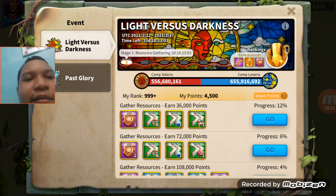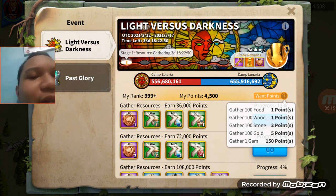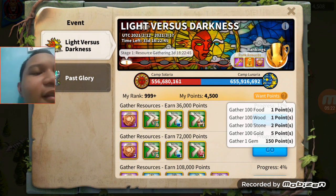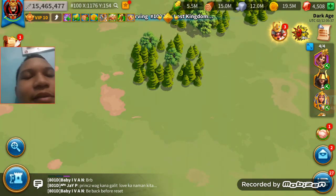Here are the point values: gathering 100 food, 100 wood gives 1 point. 100 stone equals 2 points. 100 gold equals 5 points. Now here's the big one — gathering 1 gem equals 150 points. So gems are worth a lot. Currently Matilda, Ishida, and Cleopatra are all gathering gold.